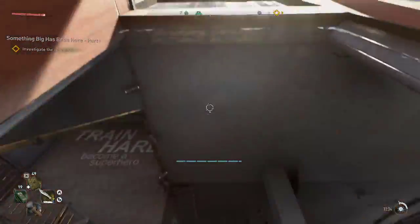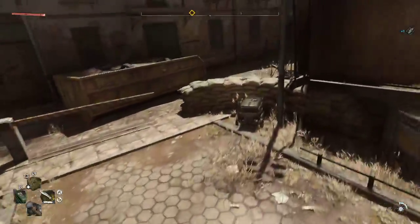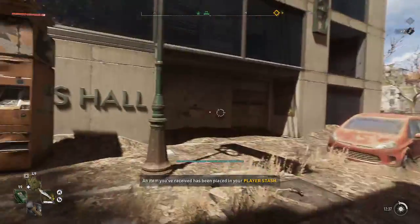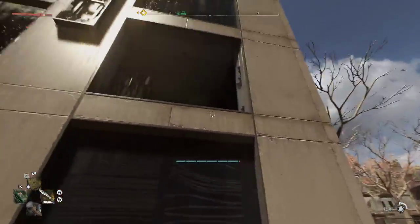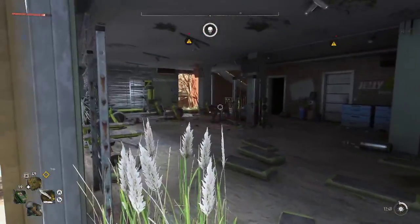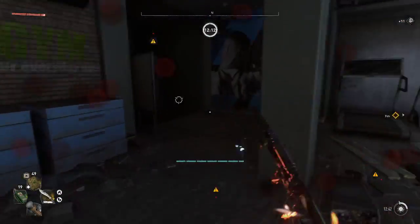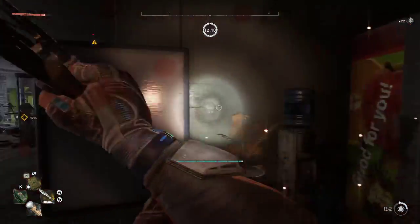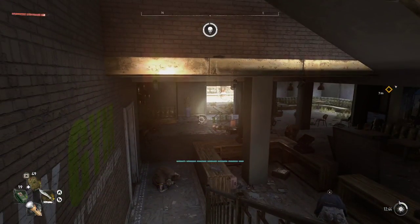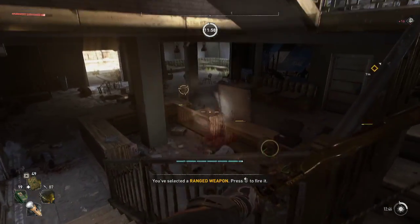If you have the skill to run up the wall, this would be the easiest choice. If you don't have that, then your other option is to come in the front door if I can find it. Just a reminder that there are mines in this building.